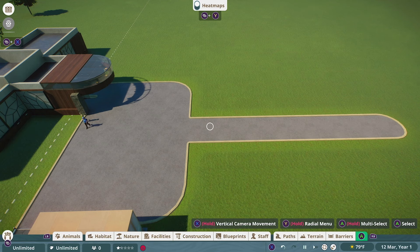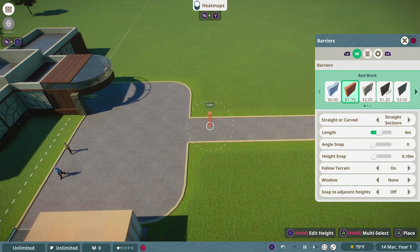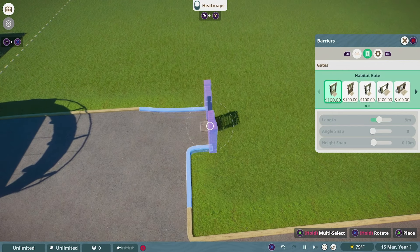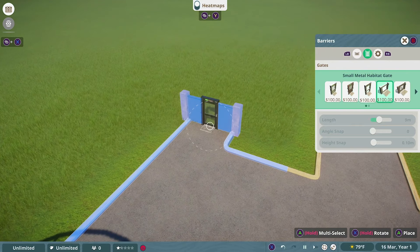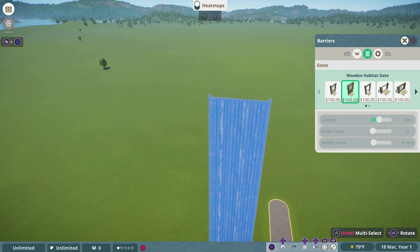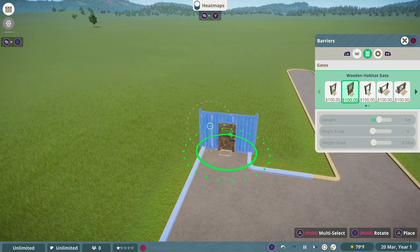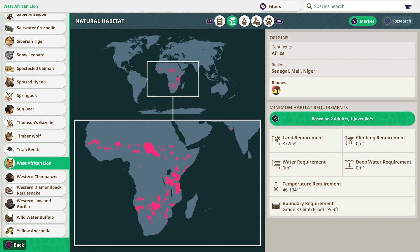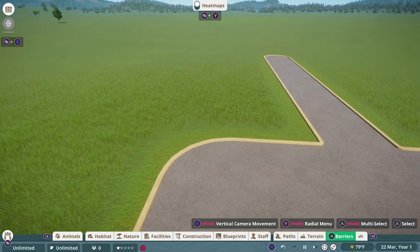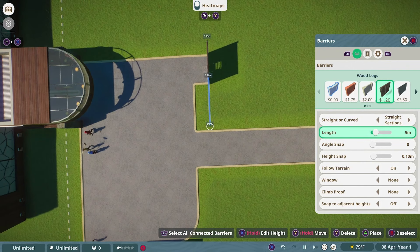Figure out where you want your barricade to go. To make a functional exhibit gate, go to the barriers tab in the menu — it's the furthest on the right — then hit the right bumper once. This takes you to the barriers tab, which has a variety of options: short ones, tall ones, tunnels, gates, glass, wood, and brick. Holding X lets you adjust the height. Remember the requirement for West African Lions: the barrier has to be at least about 9.75 feet — roughly three meters — tall.